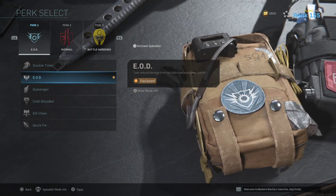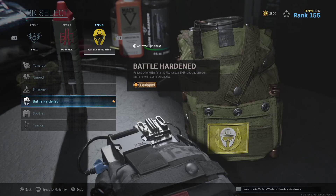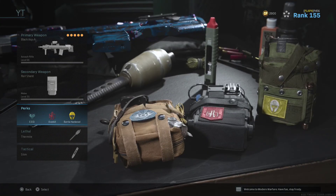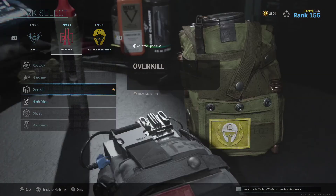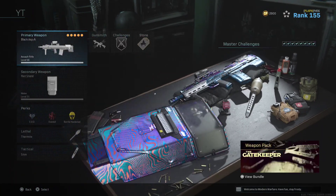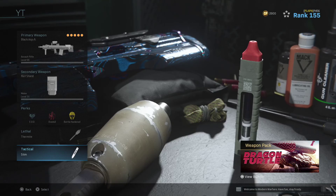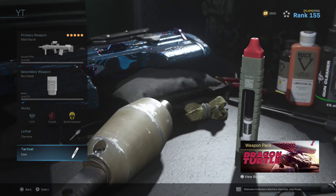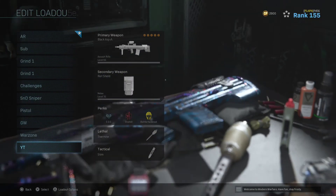Going into perks — if you're not using shipment, you're going to have a bad time. I've done this in shoot house before and many other maps, but it works best when you are getting the most kills possible, because you want to get done with it as soon as possible. Use EOD so you're not getting blown up every three seconds, overkill for the riot shield, and battle hardened so you're not getting taken out by flashes. Thermite and stim — these can be mixed up, they aren't set in stone. Thermites are good for people using riot shields, and stim is good if you get on low health so you can stim up and challenge people on head glitches. Head glitches are a big part of this.